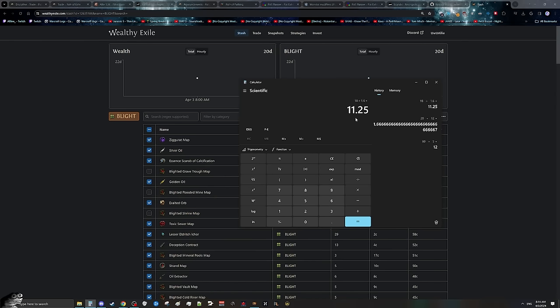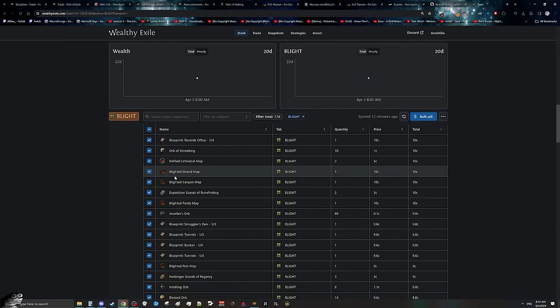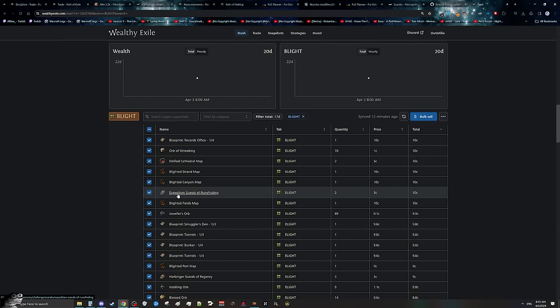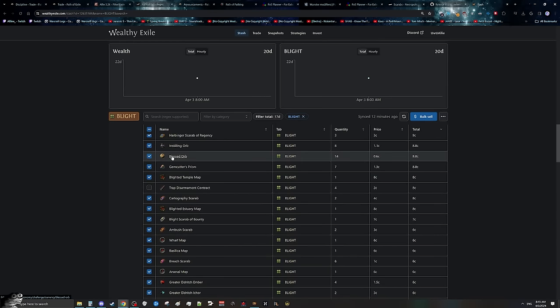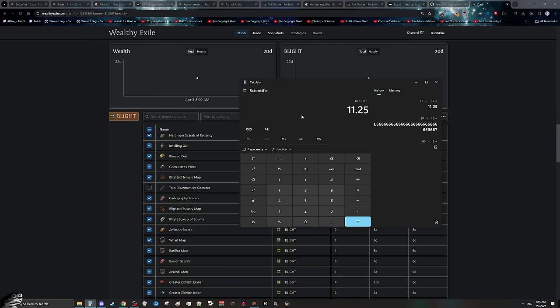If we want to be conservative and say that some of this stuff won't sell — for example, you might not end up selling some of the random maps, or you might not immediately sell all of your scarabs if you want to bulk it a bit harder, or you might keep your blessed orbs or gem cutters for yourself — just say this is 10 div an hour. And at 10 div an hour, I think this strategy is just, well, cracked.